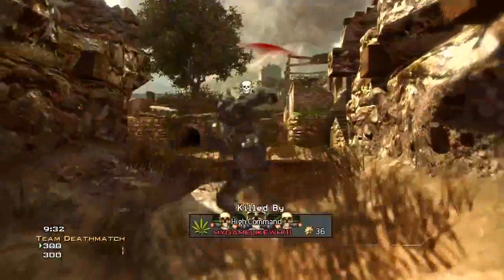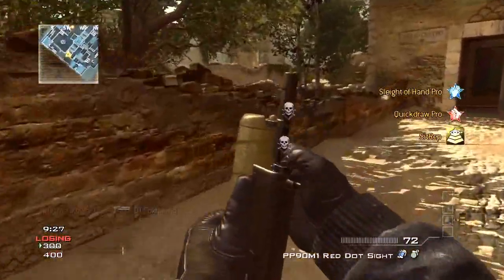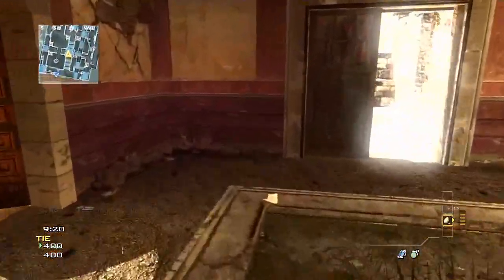I love this map, I love the way it plays, I love the way it looks. So the description of Erosion says: make your way through Mediterranean ruins and ancient aqueducts using leftover Roman masonry, 4,000 year old cover in this new face-off map.